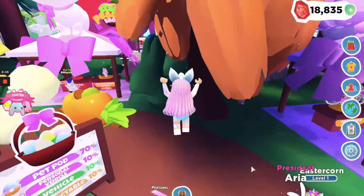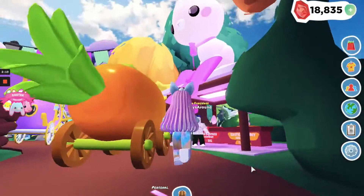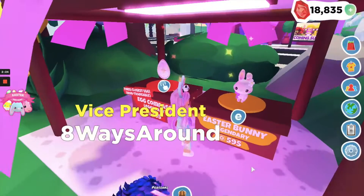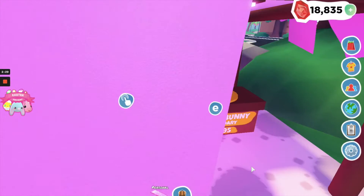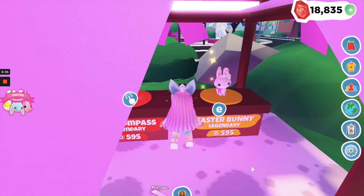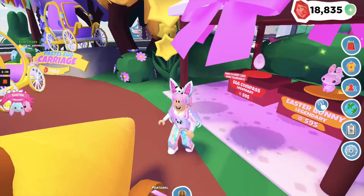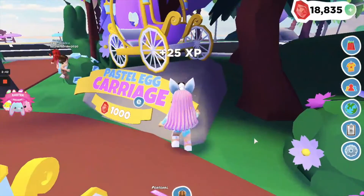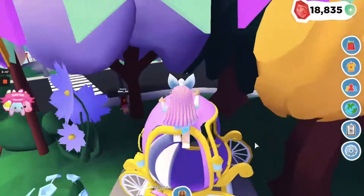Let's keep going — oh my gosh, this is so pretty! There's an Easter buddy for 600 Robux — not bad, that is really cute. And there's an egg compass that helps you find the closest egg, which is pretty cool — it helps you find eggs quicker. Over here we have the pastel egg carriage for 1000 gems, really nice.